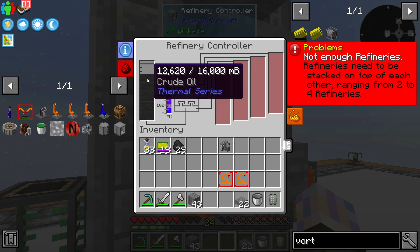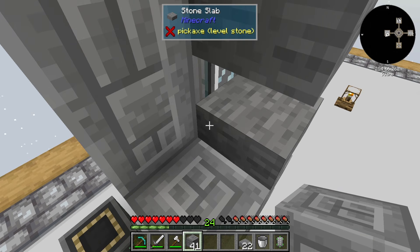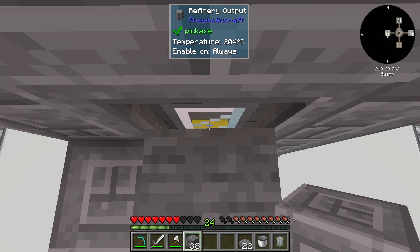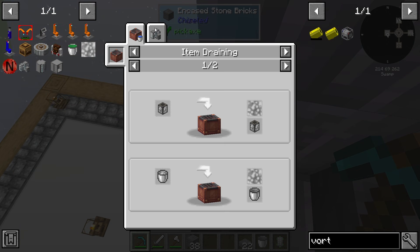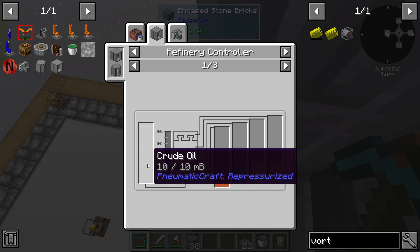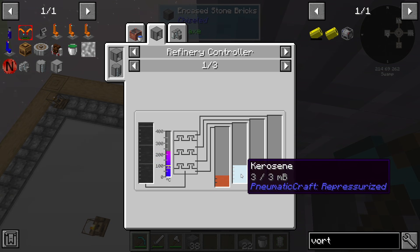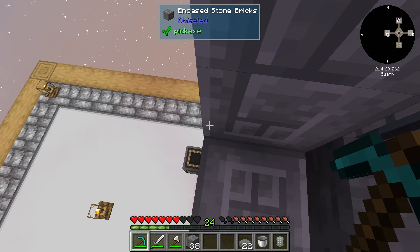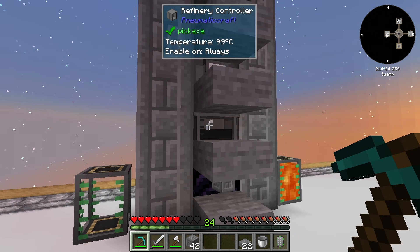We don't need to do a lot of this - we just really need one bucket. One bucket of LPG is going to give us 10 buckets of molten plastic, so that'll be more than enough. You can see the crude oil is going down but for whatever reason it's not showing the liquids being produced. Looking at the recipe: every 10 millibuckets of crude oil produces 2 millibuckets of diesel, 3 of kerosene, 3 of gasoline, and 2 of LPG.